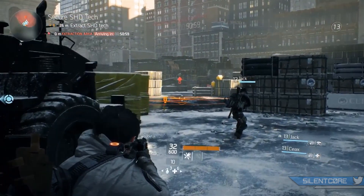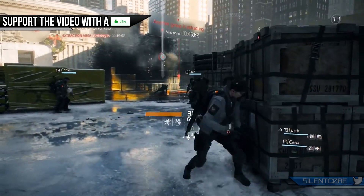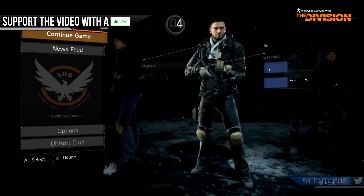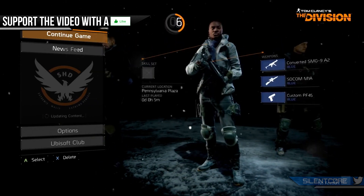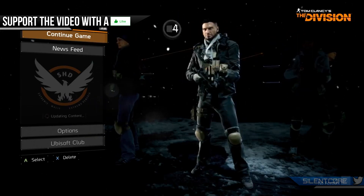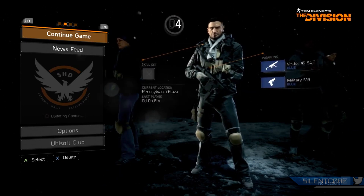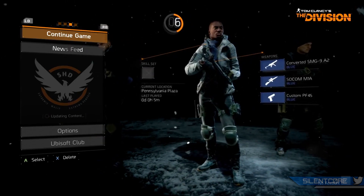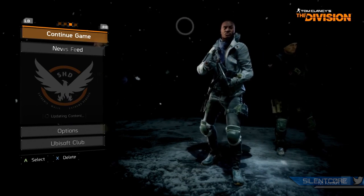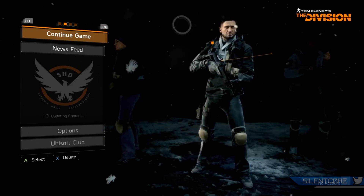The last bit of information we get is on how many characters we can actually create in The Division. They confirm you can have up to four characters at the same time. We also get a sneak peek at the character select menu, which is basically the official start menu of the game — where you load in and select which character you want. From this screen you can also see your character's level, their weapons, the skills they've got currently, and their current location. I'm also pretty interested to know how much we can customize each character's appearance, so maybe we'll get that in the next Q&A video.